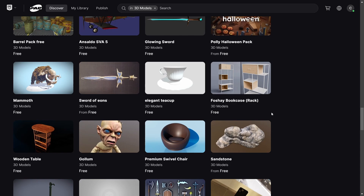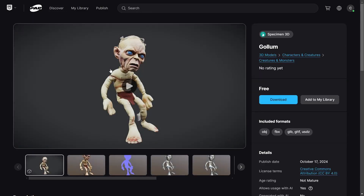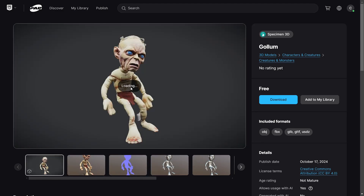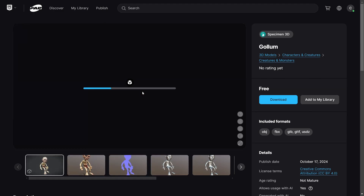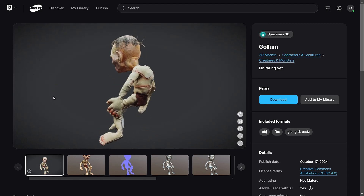Sadly, this means our wishlists aren't accessible anymore, and if you're anything like me, you probably had hundreds of assets on there which you were keeping in mind for future projects. A wishlist or favorite feature is planned for Fab but hasn't been rolled out yet. Even then, I think this probably doesn't mean that our old wishlist will get transferred over — we'll likely have to start again from scratch.